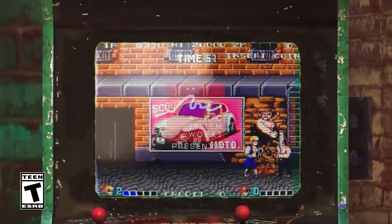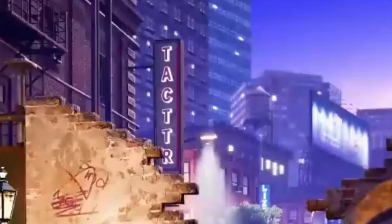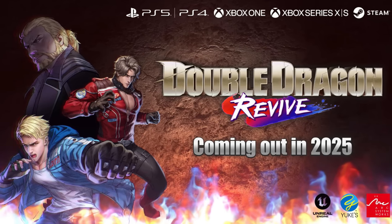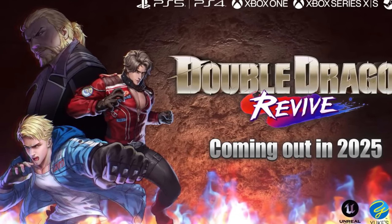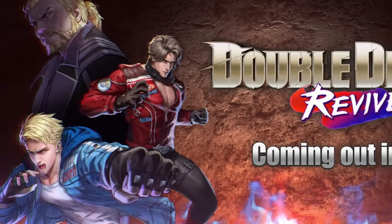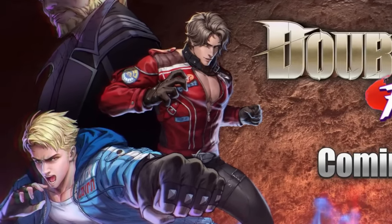Was AI used to put together this reveal trailer? Not even 10 seconds into the trailer and we have gibberish like this. And it's not just the reveal trailer that seems as if AI was used — even in the reveal art, it appears the developers simply used an AI image, as both Billy and Jimmy have just random letters all over their jackets that don't mean anything. Even their faces look extremely generic, as if they were randomly generated.